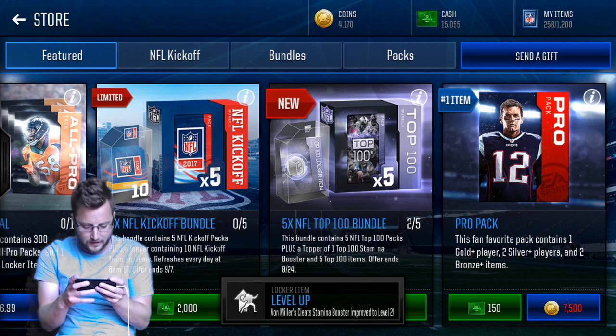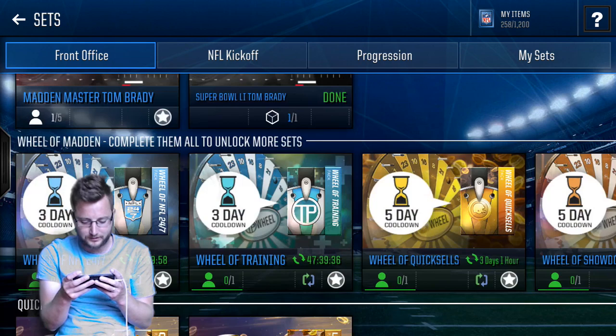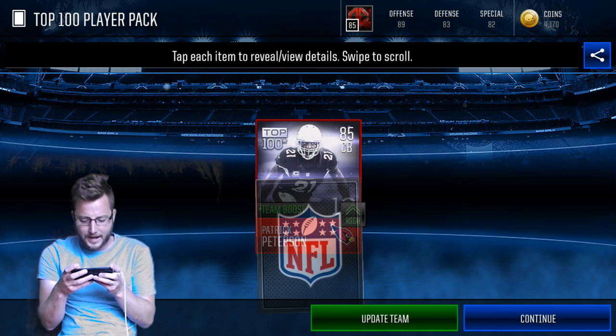Before we level up any of our cards we've got to make sure we put that into our sets so we can start leveling them up. We've got to go into the sets and claim our next top 100 player. Who are we going to get this time? I'm going to go Eric Berry again. Three, two, one — and it is Patrick Peterson! Pat Pete out of the pack, that is a beautiful one right there.